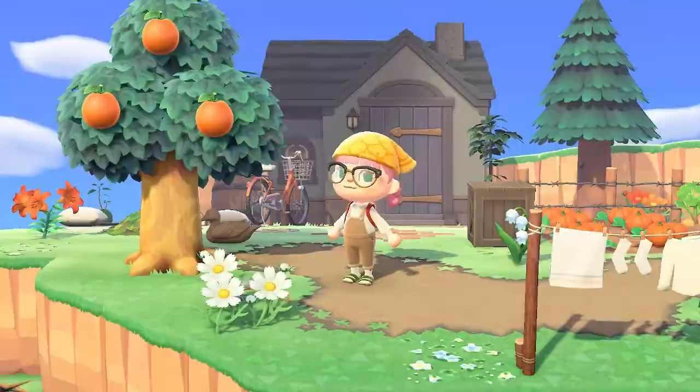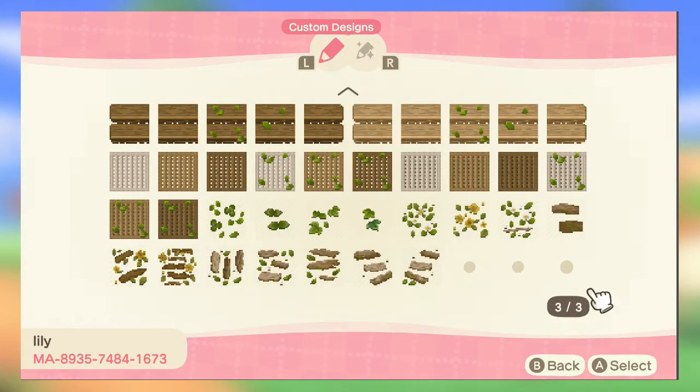Next up we have this creator Lily and they have some leaf floral paths which are really cute. They've also got these wood step paths with some leaves intertwined or some flowers intertwined which look really cute. I feel they're very natural and go on your cottagecore island and they really blend in.